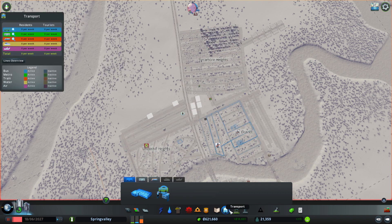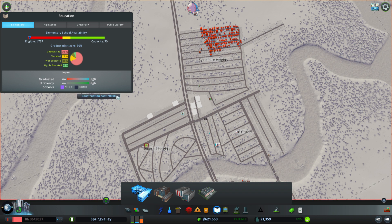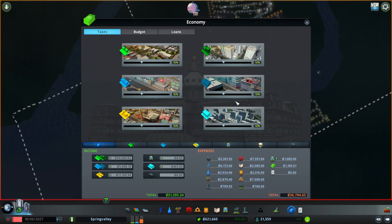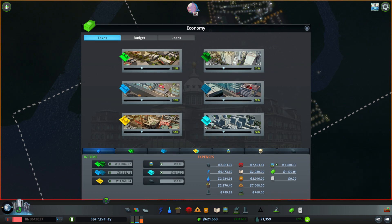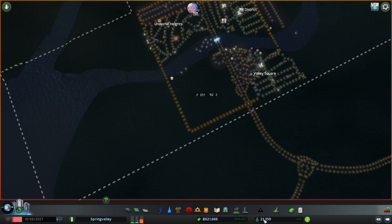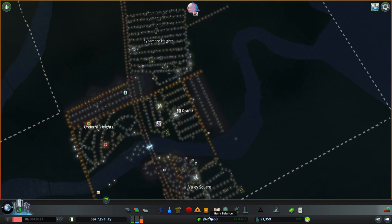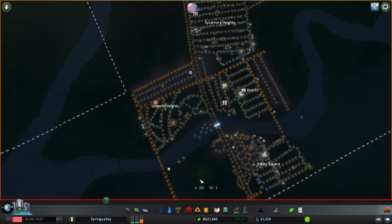Education is a little bit low, but that's because of the newly expanded area. Taxes are at twelve percent, which is a sweet spot. As you can see, we make fifty-one thousand and our expenses are thirty-six thousand, so we totally make fourteen thousand a week. Our population is at twenty-one thousand, which is well over our goal. We have six hundred thousand over here in money, and that is our city.